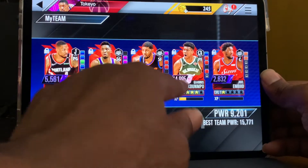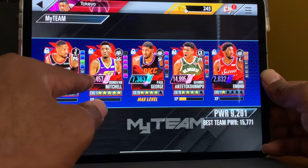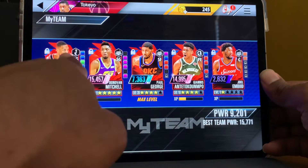I just got the new Giannis — he's up to 14,995. And I also just got the Donovan Mitchell from the last tournament; he's up to 15,000. So what's my regular team looking like? Let's switch this.